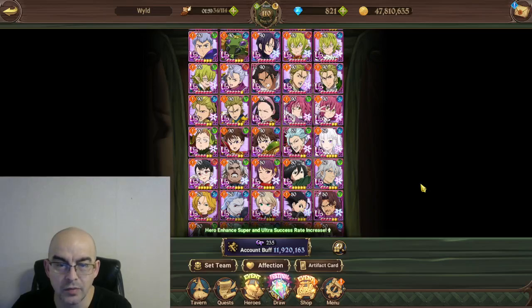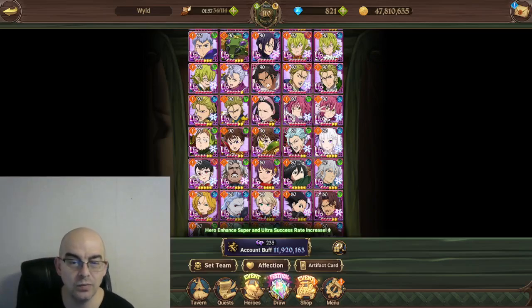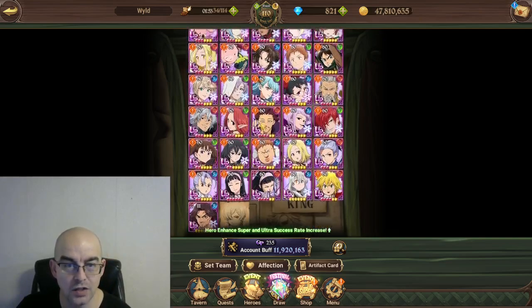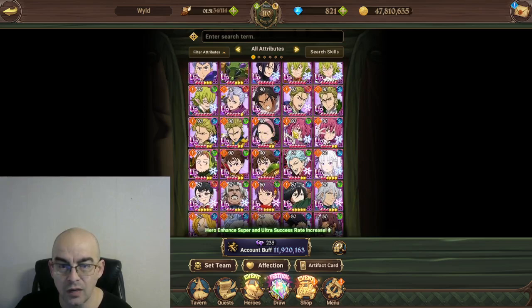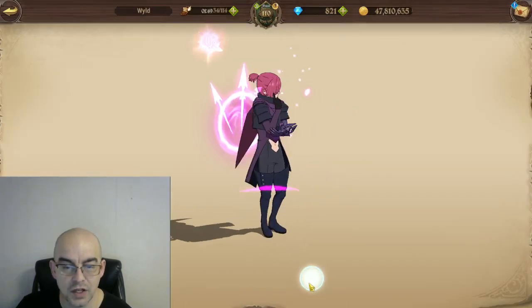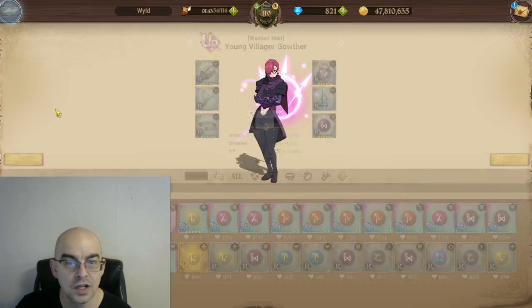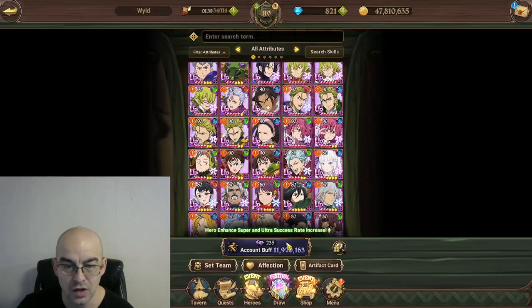Hey guys, Wild Little Man here. We got a lot of questions about what are the best ways to work on your box and try to get up there. As mentioned, as far as gear goes, using rare gear with gold is really good for this. But when you're super awakening and leveling characters, what's the best bang for your buck?